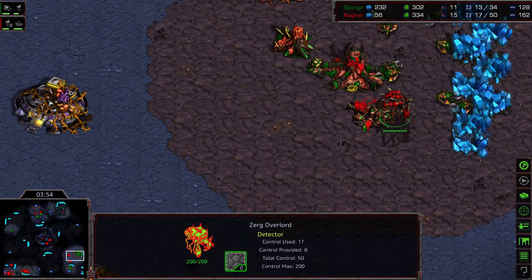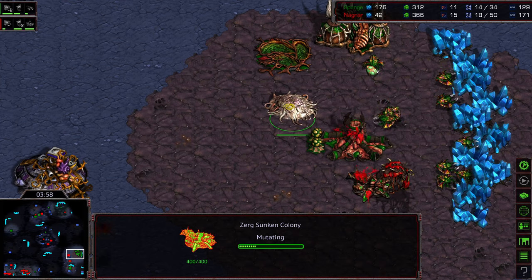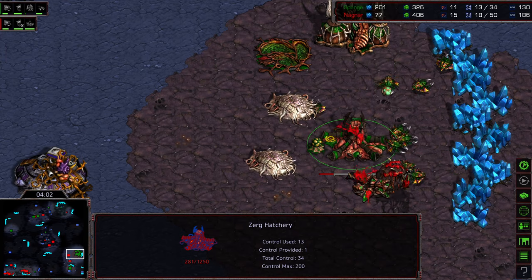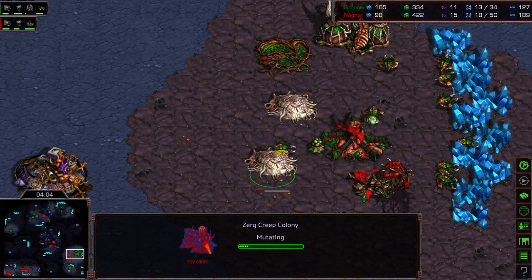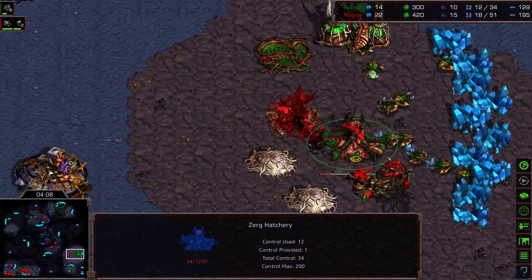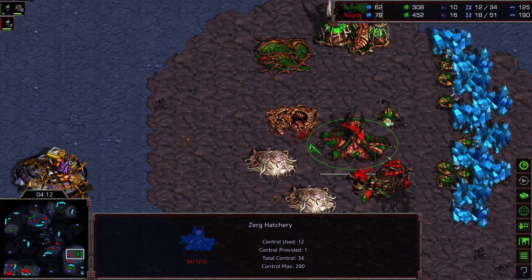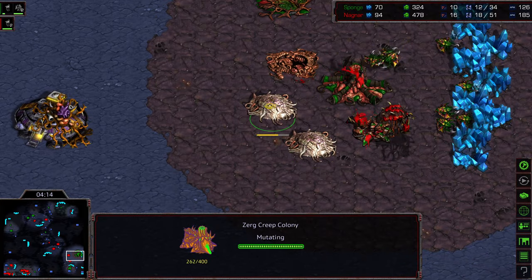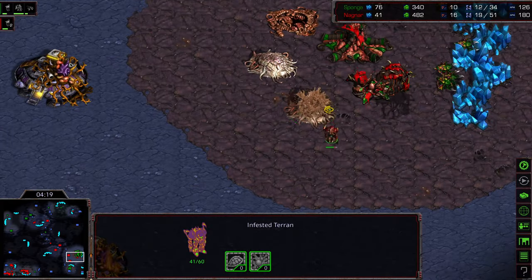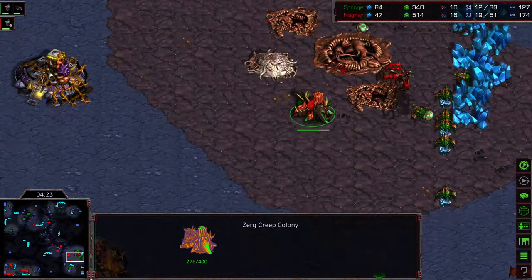There's still another infested command center on location, this creep colony now being morphed. Sponge is still behind economically, and he's one shot away from losing his hatchery. He's continuing to produce creep colonies rather than saving minerals to build an additional hatchery, so that's going to explode. 35 health left because it hit the egg rather than the hatchery — just the splash zone rather than the main target damage. Another infested Terran coming out; keep in mind it's 500 damage on the primary target. That hatchery's down.